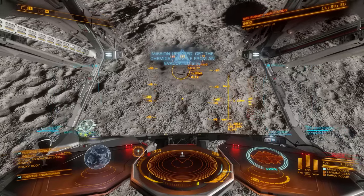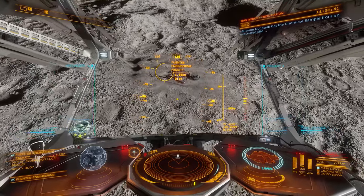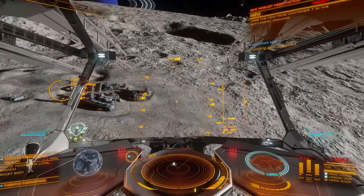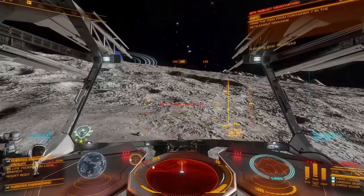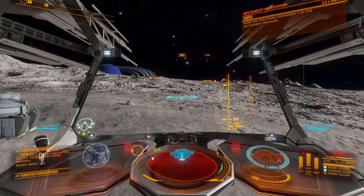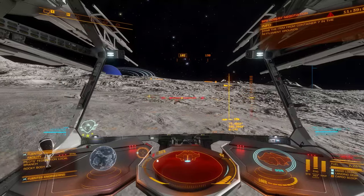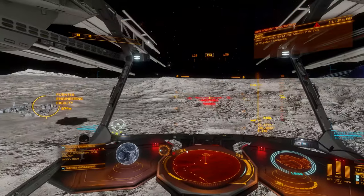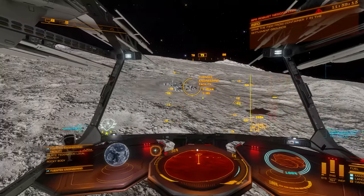So the plan here was just to park nearby, get out into the SRV and have a little scoot around before finding the thing that we needed to recover. Elite being Elite, sometimes things don't often go that way as was the case here. I thought I'd found somewhere to park and it appears that there is what I like to call some local colour already at the installation. The ship isn't in any danger but it's better to hang back and have a quick look at the situation before deciding what to do.